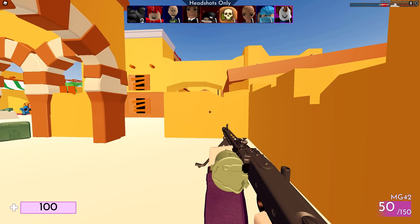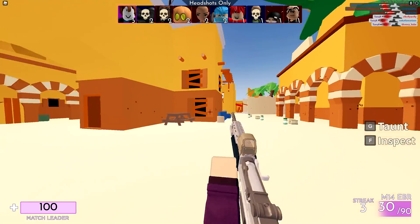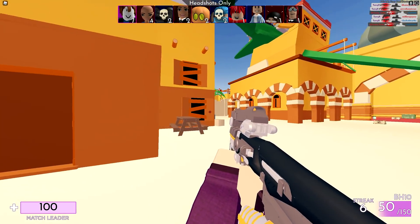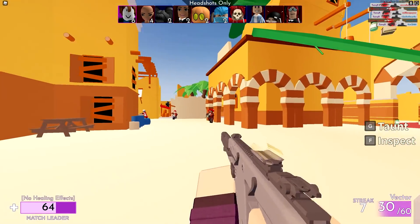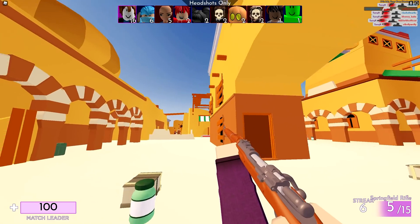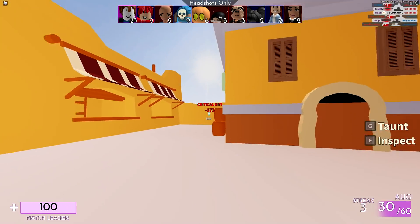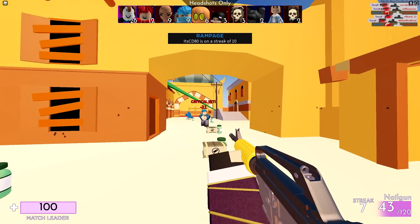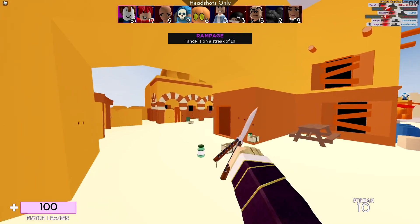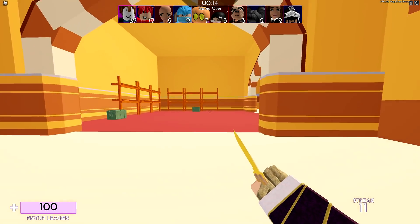Crosshair number five is a small red one with no gap radius, so let's see how this one is. I don't usually go for red crosshairs because it blends into the map too much — there's red on the map, it blends in with the orange and also with Material Man. If they're on red team Material Man, you cannot see him. It has a black stroke around it though, so it does stand out a little bit.